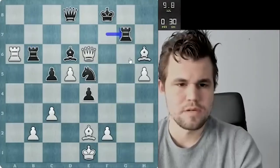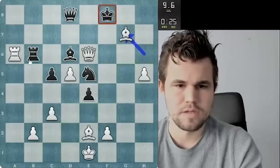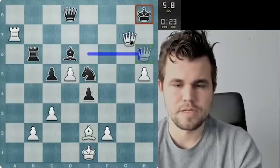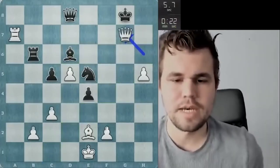Rook g7, trying to keep it simple. Bishop g7 and then rook a7 should be curtains. Queen h6 and queen g7 — that's mate. Nice attacking game.